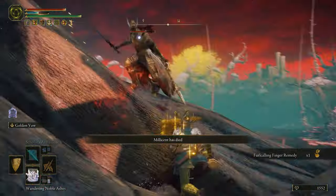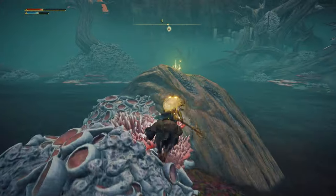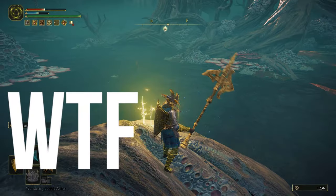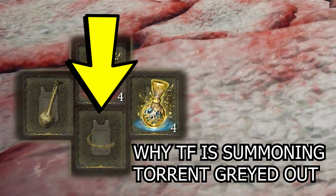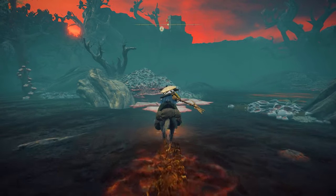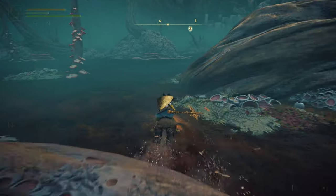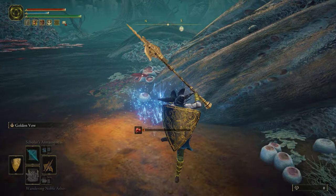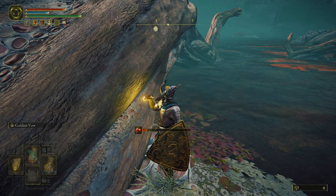I'm playing on PC, so who knows if this was a bug or not, but for me randomly from time to time I just kept getting dumped off of Torrent and then I couldn't bring him back out, and there was no reason why. I think maybe at some points I was getting him killed from the enemy and then just fell off. But then there were other times it seemed like he just disappeared because of wherever I was in the swamp. I couldn't repeat it but it kept happening randomly.